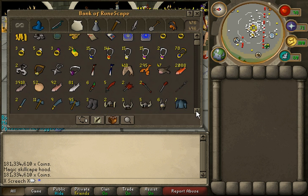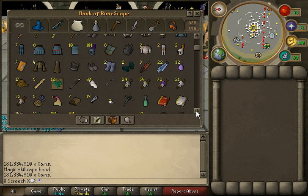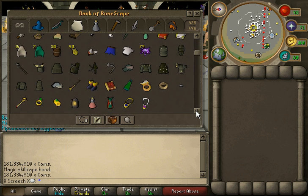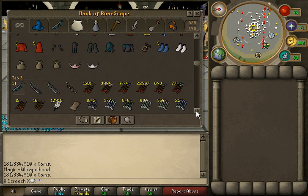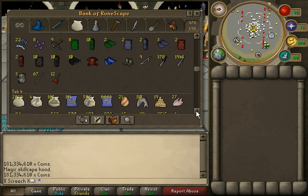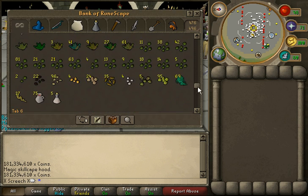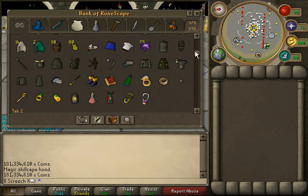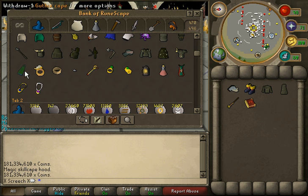Everything seems to be dropping in value lately. Hopefully it'll increase with the new PK update — in clan wars things will get more expensive. Yeah, just giving it another general look. Not too impressive, but pretty good when all I do is Slayer and PK. I don't think I've skilled in a long time.